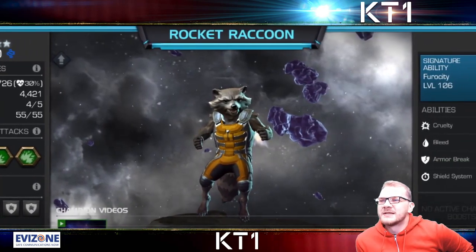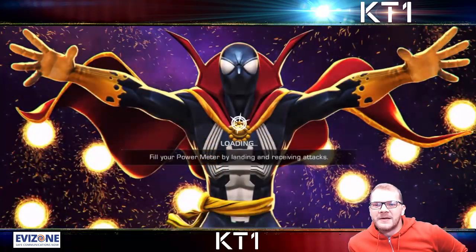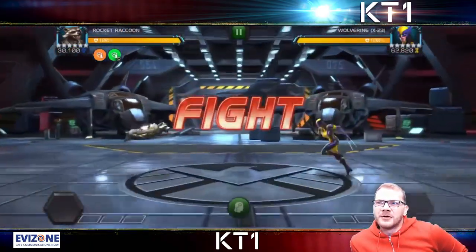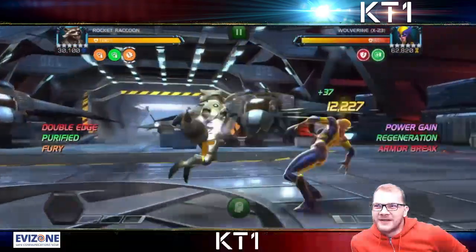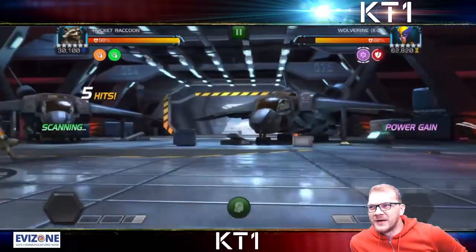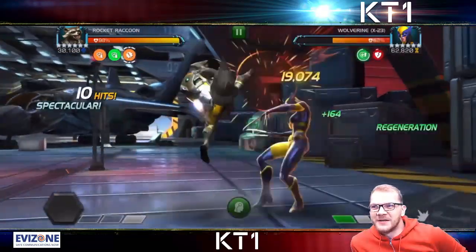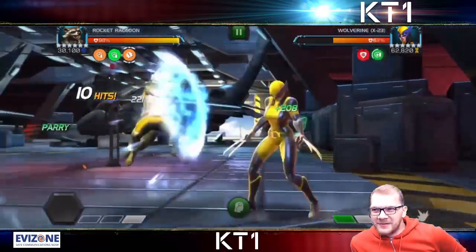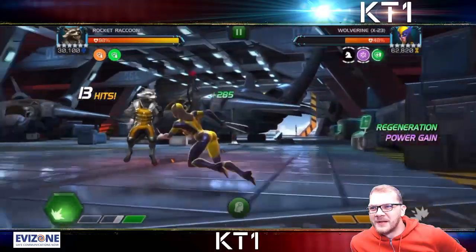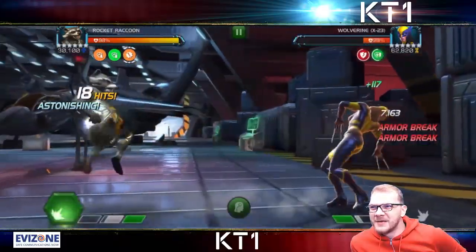So it is a 6-star rank 4 Rocket Raccoon. Now obviously part of the reason is that Rocket Raccoon is getting a buff, but it is needless to say a massive risk to rank up Rocket before knowing exactly how the buff is going to turn out. But even pre-buff, his damage numbers and damage output are quite solid. Here we can see him going up against a 60k PI Wolverine — X-23, my bad.